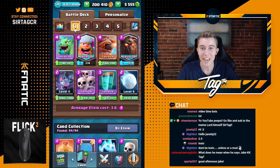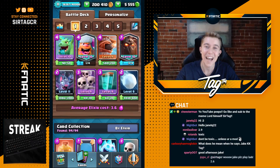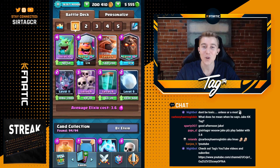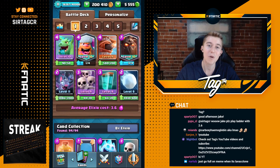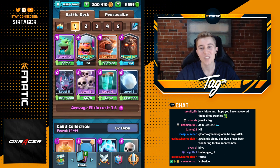Hey, what's up guys? It's Jake, aka Tag, and today we're back in action with Lava Clone, the most skillless deck in the entire game of Clash Royale. If you guys are looking for quick and easy wins, dominating your opponent at any misplay, this is the deck for you. If your opponent overextends with a Snowball or Zap on offense, quite often they will not be able to defend your Lava Hound Clone push on their side of the map. So let's jump straight into some games and assert some dominance.